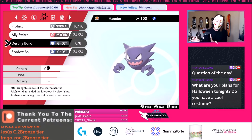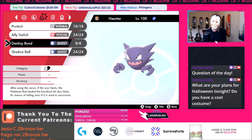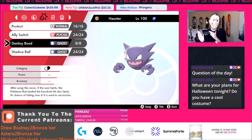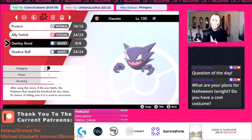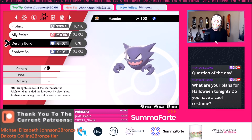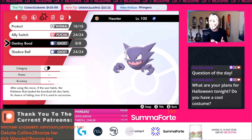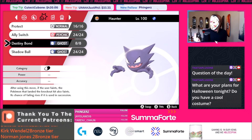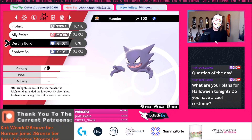This Haunter set is actually really, really good. We can Ally Switch away single-target Ground moves from our Heatran and Zacian, and we can use Shadow Ball to super effectively chunk things — we two-shot most sweeper mons with Shadow Ball. A lot of people will say you should just use Gengar, but Haunter is strong, Haunter is fast, and Haunter has a better defensive ability. People sleep on the boy.